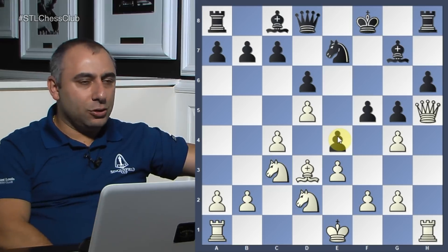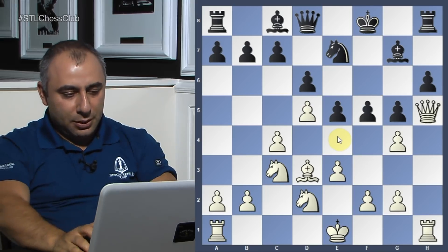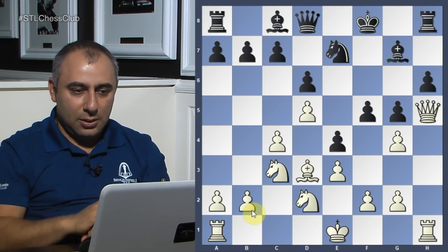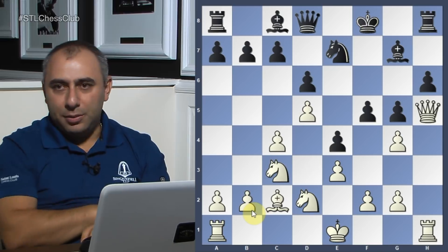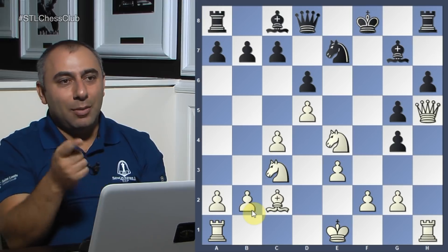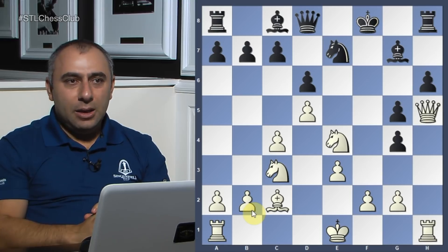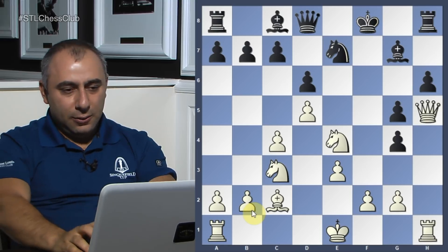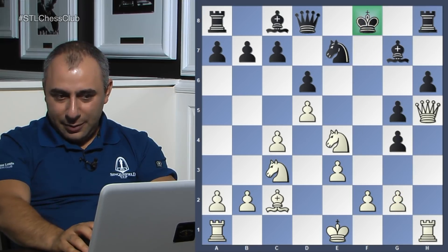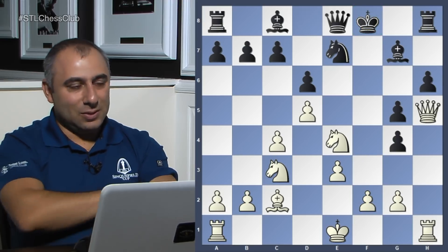Now he plays e4 — he wants to open the diagonal for his bishop. I go back bishop c2, he takes. He basically loses the pawn but at least his bishop is open, that's why he did that. But the position of the black king is still pretty weak. If I can somehow manage to open up the f-file — imagine rook comes to f1 with check — there would be some serious problems. So he goes queen e8 offering the exchange of queens.